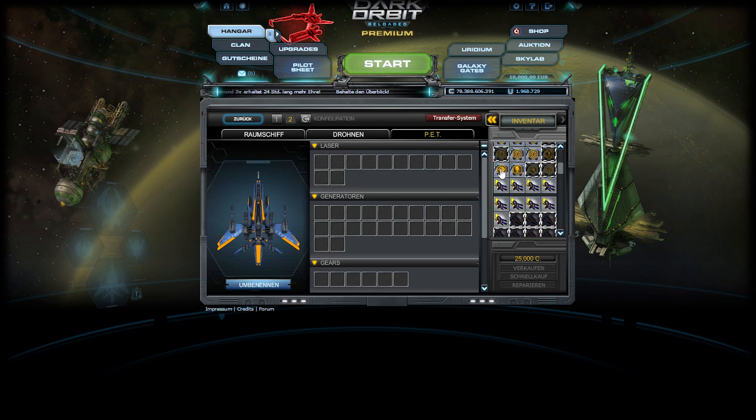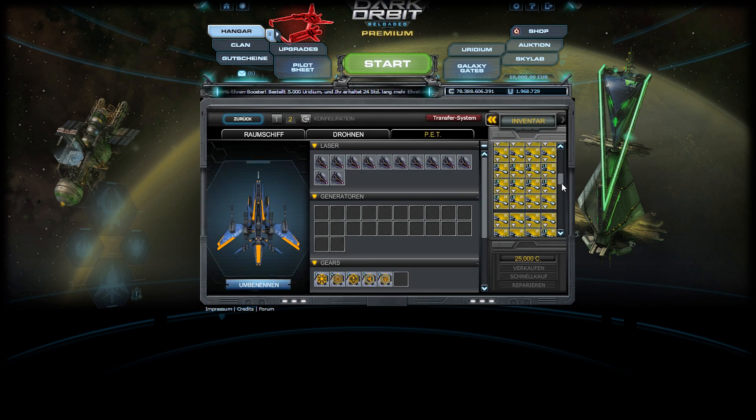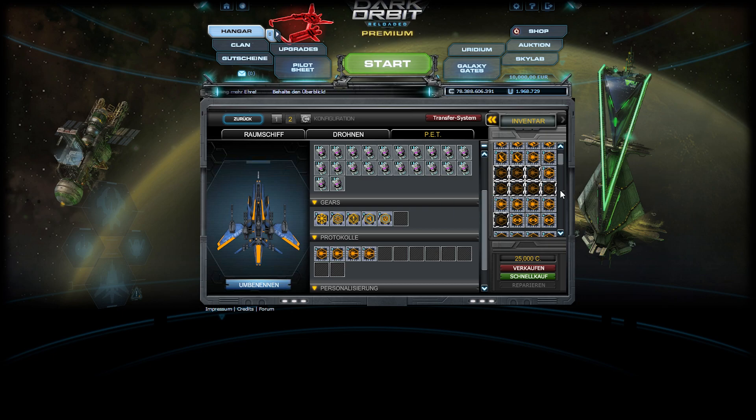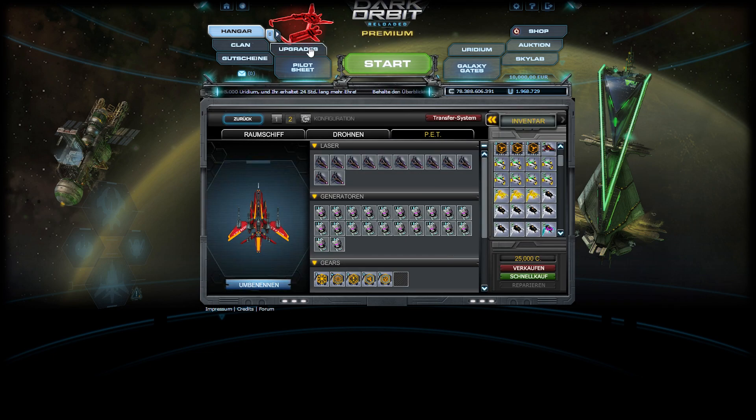And we gonna head up to our pet — put the gears really fast, the lasers, my shields. Not to forget my protocols, which are really important. And this design, because I have the Inferno design here as well.